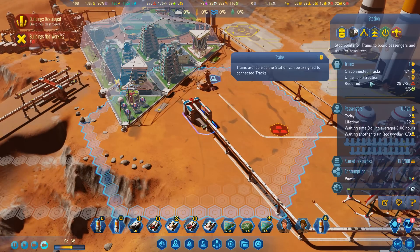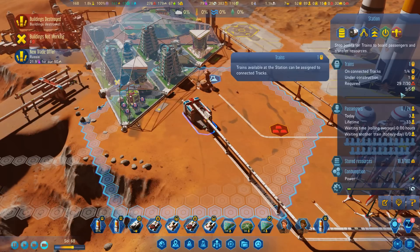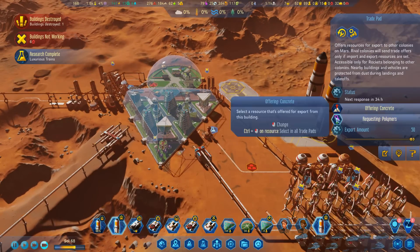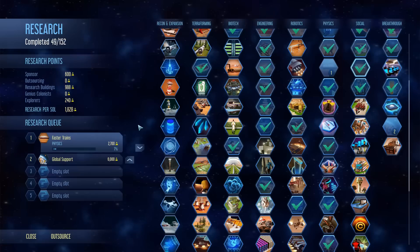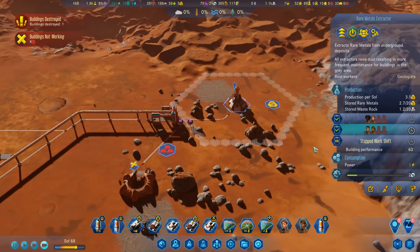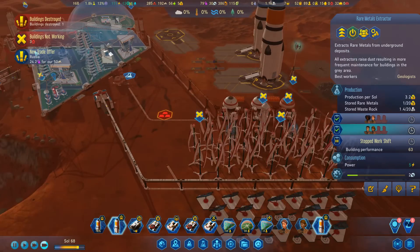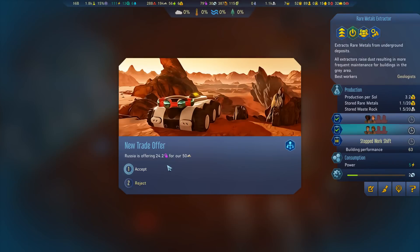Under construction - one! We need a fraction of a metal - there we go, that's it, and that's going to get built. 21 - not enough. More polymers please. We've done Luxurious Trains so now we won't have as much of a penalty on the people working here, which is good. 24 - that we can do. 24.2 and concrete is going up - accept!